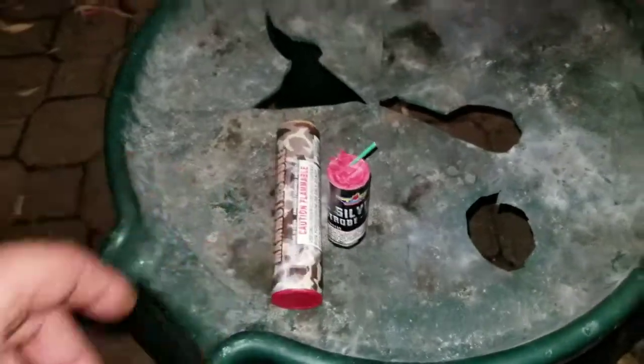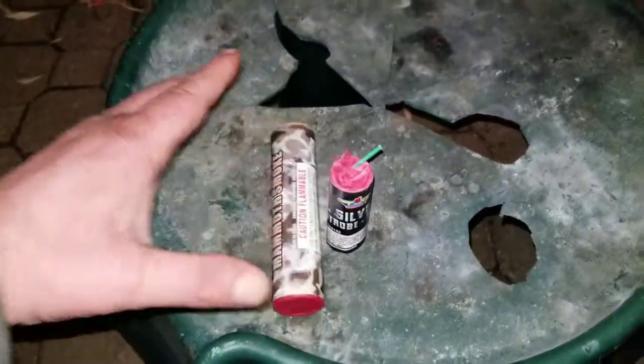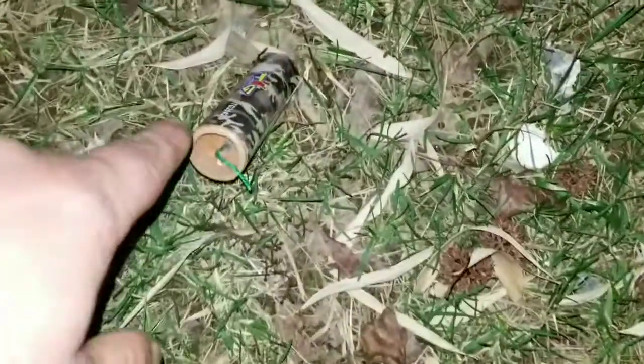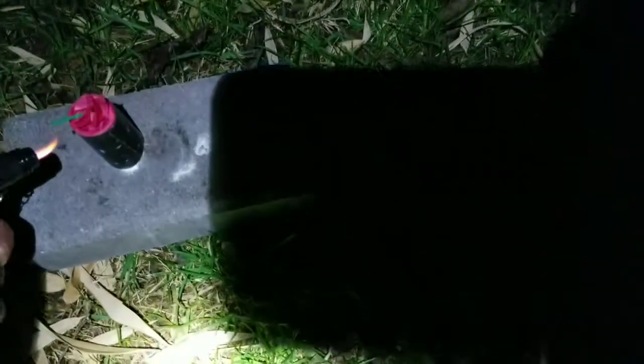We'll be right back — going to get it all set up over yonder and let it rip, tater chip. Okay, so we got the smoke tube angled in the ground. The winds are going this way, so as we light the strobe, the smoke should be going into the strobe. There's a little bit of a breeze left to right. We are at ground zero here — smoke bomb and strobe.